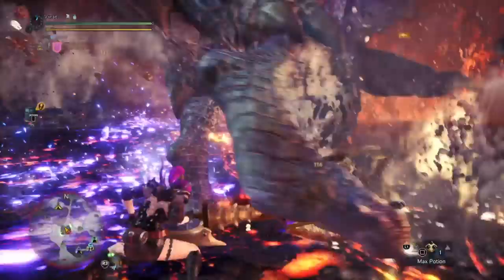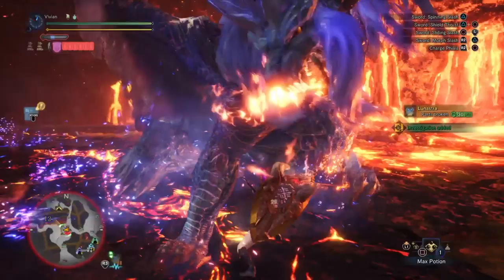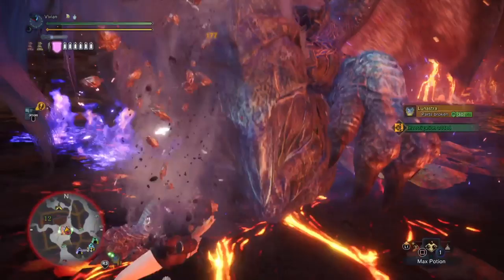Charge Blade is arguably one of the strongest melee matchups with Luna. You get the best of both worlds: great defense with guard point, and high motion values for great damage. Impact phials can KO her easily, but more importantly, they deal hitzone-value-independent damage. So it's super easy to trip Luna as long as you can find windows to SAED her legs. Just don't forget to run Guard Up.